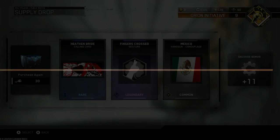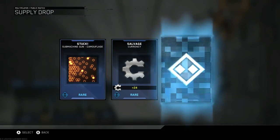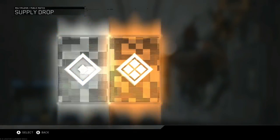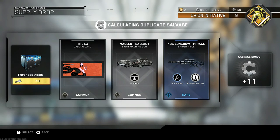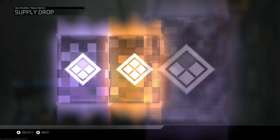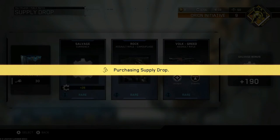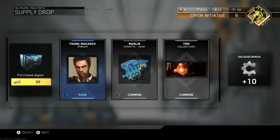Fingers crossed gesture - cool bro. I have three drops after this. Three freaking drops. You gotta be kidding me. I only have three drops. Did they even put the new weapons in here? There's no way they have the new weapons in these drops yet. 40 drops - are you kidding me? This is a crime.